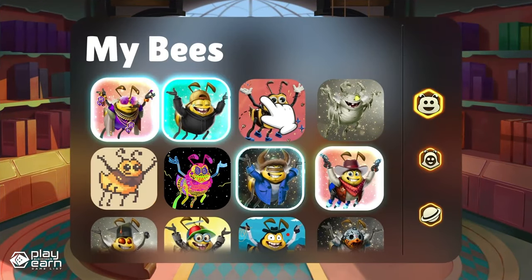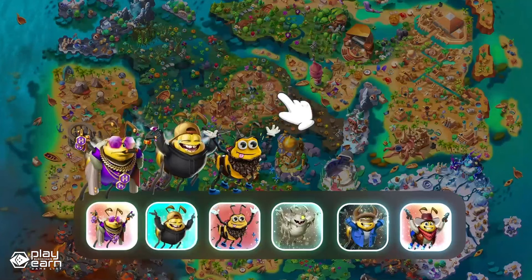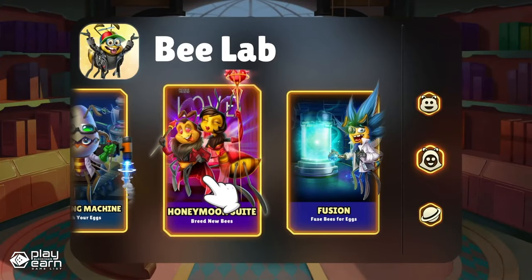In Honeyland, you can also grow your swarm by breeding new bees, which are also NFTs that have different traits and abilities. You can breed your bees with other players' bees or with bees from the marketplace, where you can buy and sell bees and other items. If you want to learn more about Honeyland, you can check out their website. You can also download the game and start playing if you're interested.